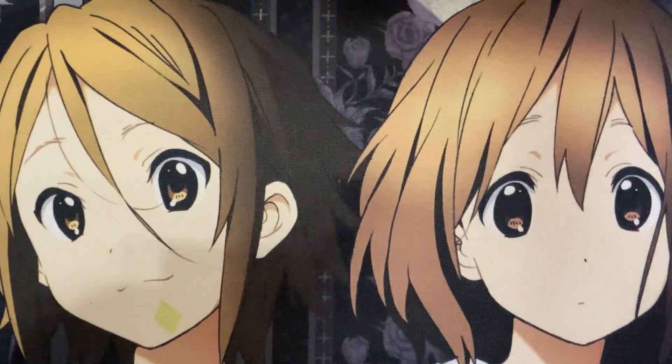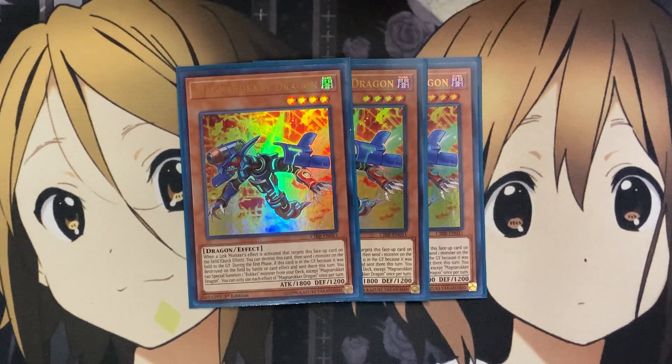I also run three Magna Rocket Dragon — one of the few Rocket cards I run three of. When a Link monster's effect is activated that targets a face-up card, quick effect: destroy this card, then send one monster on the field to the graveyard. The fact that it sends rather than destroys gets around a lot of monsters. When destroyed by battle or card effect, you can special summon one Rocket monster from your deck except Magna Rocket Dragon, giving access to plenty of other options depending on your play.